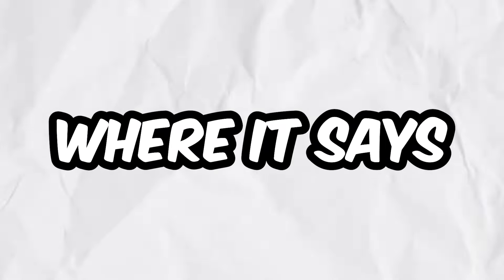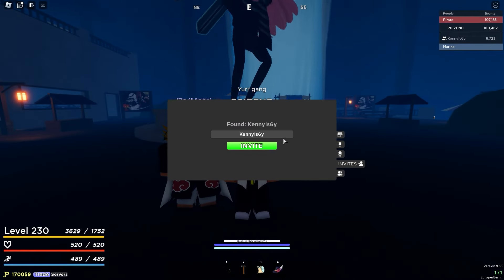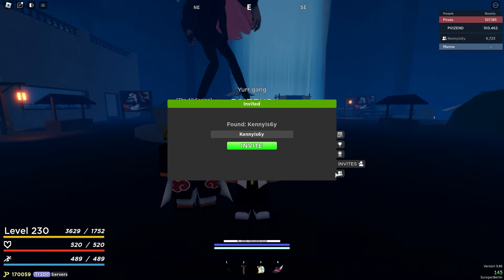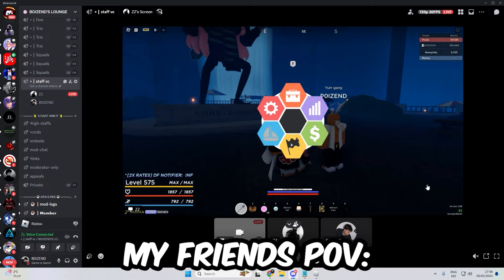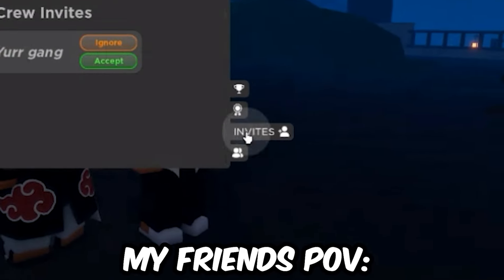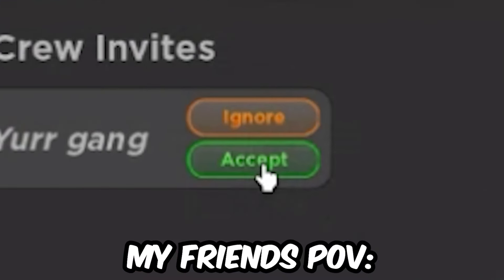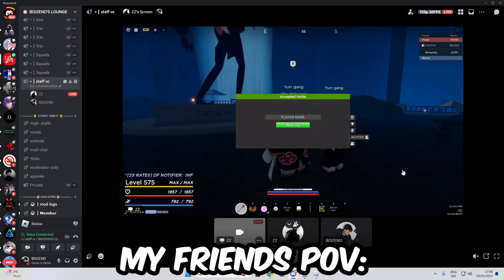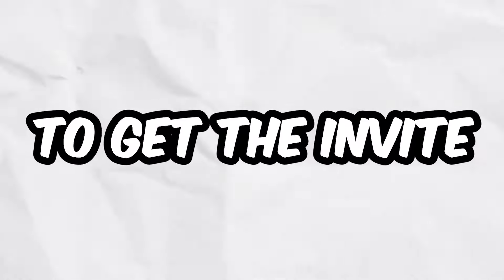A menu will come up where it says player name and invite. They need to be in your game or else they won't get the invite. Type their exact username and press invite. When you have invited a specific player, this should pop up on their screen: 'You were invited to your crew name.' The player that you invited needs to go to the invite section, and then they can accept or decline. When they have accepted, it will say 'accepted invite' and now they're in your crew. Make sure the player is not in another crew, because if so, he won't be able to get the invite.